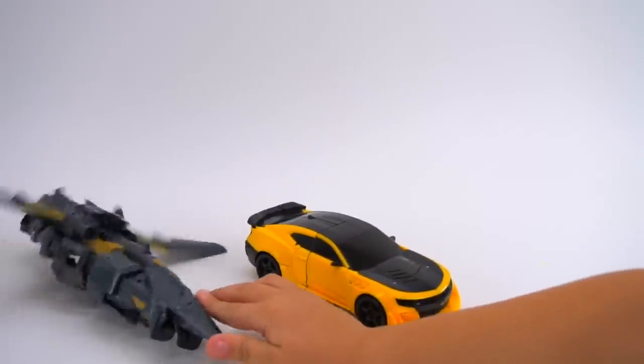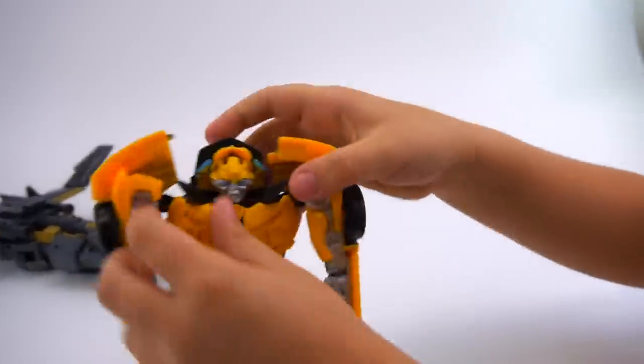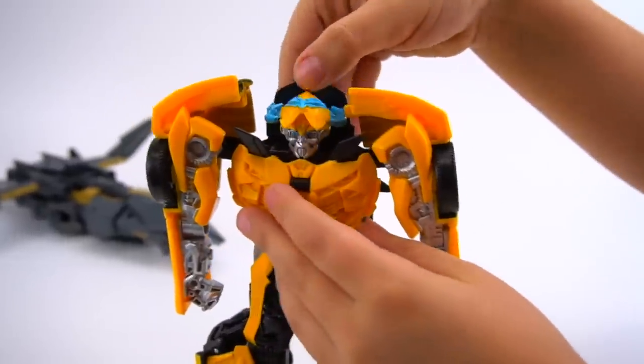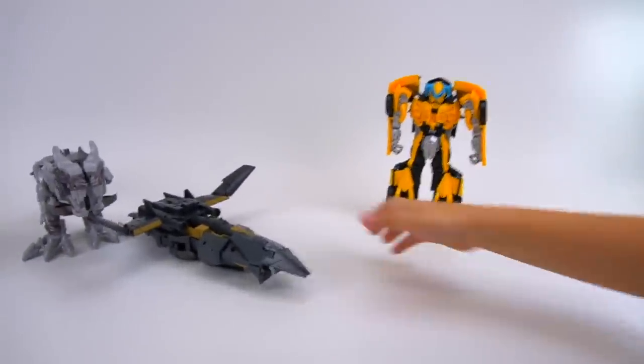Transform right now. Show me Bumblebee. Transform, Bumblebee, and roll out. Oh, very cool. And then, boom — he sat down. There we go. So that's the night armor, huh? Okay, very cool. So there's Bumblebee.